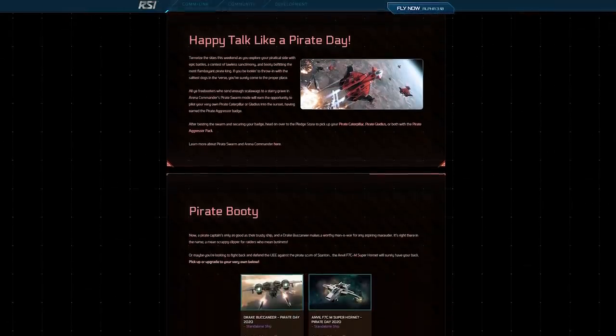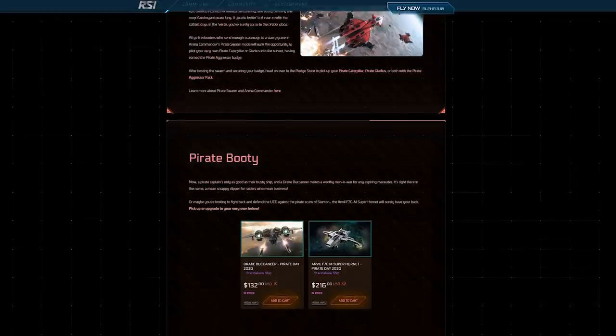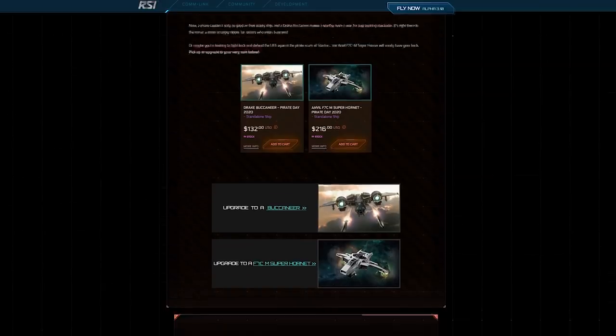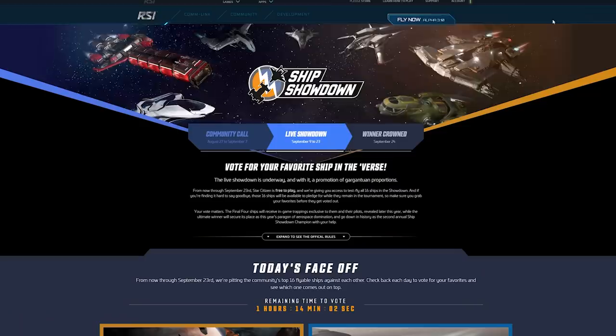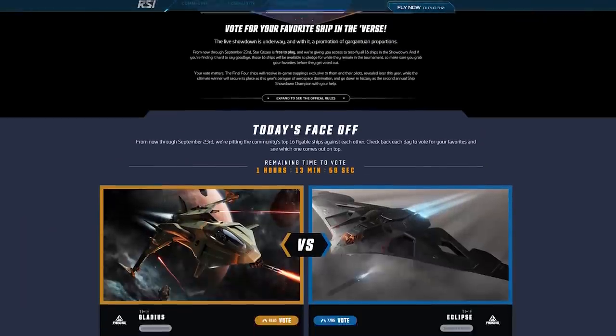The Pirate Caterpillar and Pirate Gladius are available in store to those that beat Pirate Swarm in Arena Commander. Also available over the weekend are the Buccaneer and F7CM Super Hornet for anyone to purchase or upgrade to. This is in addition to the Ship Showdown, which has loads of ships available to buy as well. The Ship Showdown has moved into round two and you still have until the 23rd of September to try Star Citizen and those Ship Showdown ships for free.